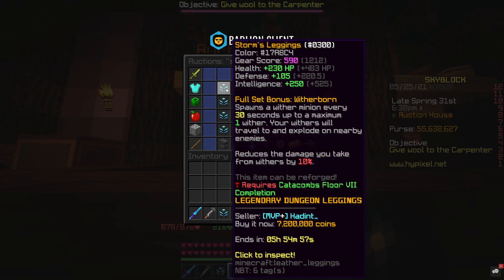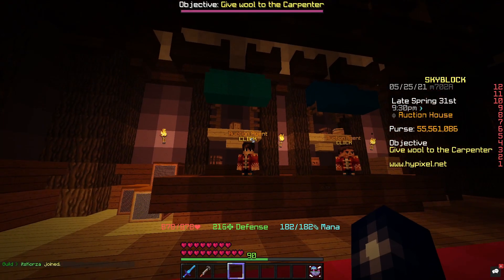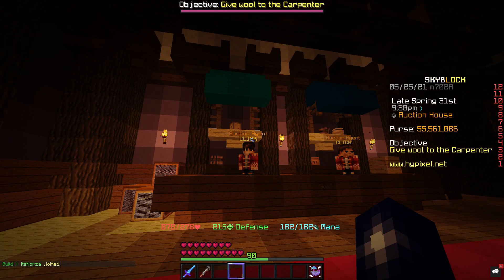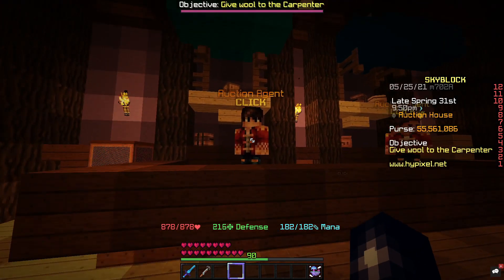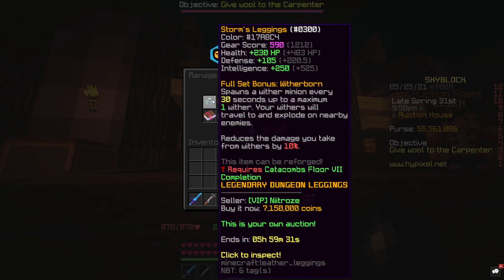As you can see, Storm Leggings are selling for 7.2 million, so it should be some good profit. We've got our leggings listed up for 7.15 million. If we take a look at what we actually spent — 1.489 million on the eyes and 5.1 million on the leggings — that takes us to 6.589 million, call it 6.6 million. If that sells, it's 550k profit off one flip.